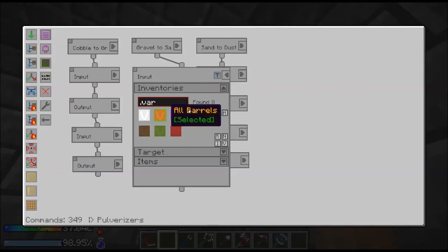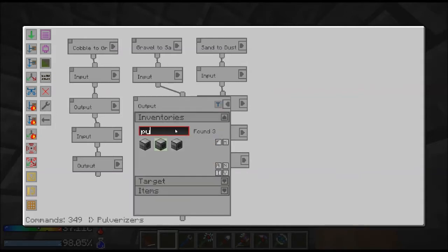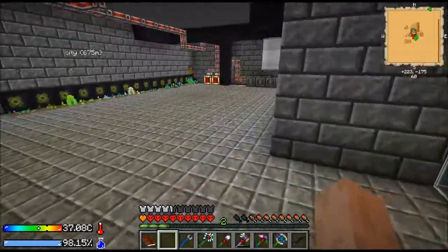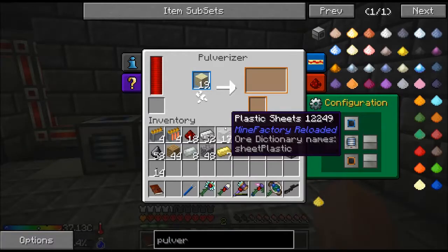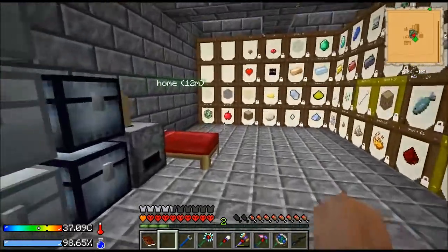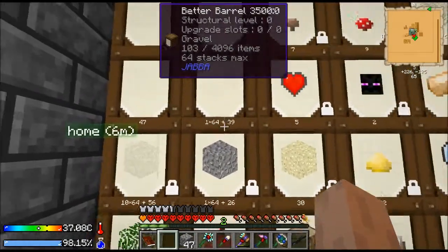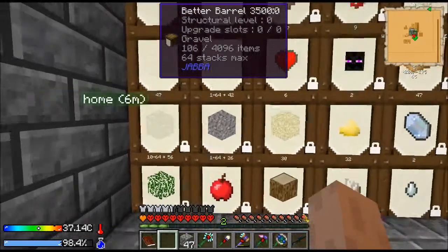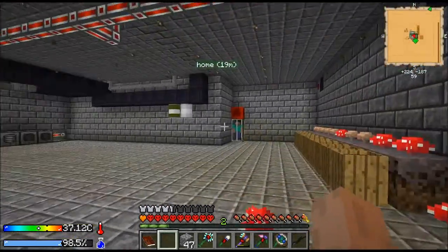Let's see what I did wrong. I did all barrels, target down, blacklist so it can pull anything out of the barrels, and it's going to go to the second pulverizer — target up, whitelist gravel. I don't know why that wouldn't work. Oh, they're all running. Something else is happening. You're making dust. Interesting. How's the gravel building up? That doesn't make sense. Okay, I just fixed it. We're having a really weird issue — it showed a picture of gravel and showed 30-something, but when I pulled them out, I got dust.